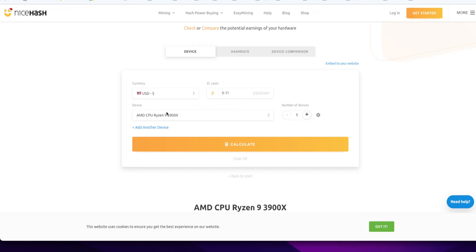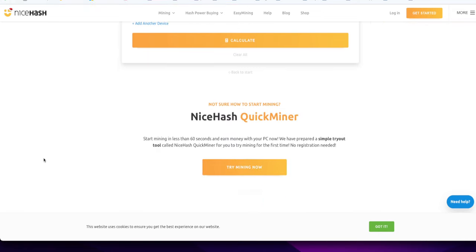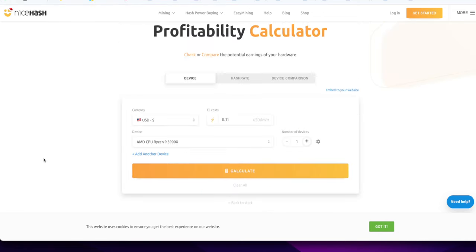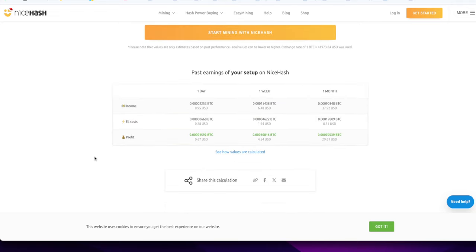Or if you want to go buy new hardware, you can put it in right here. Oh, I want to get a 5950 — boom, put it in there and see what it's going to generate. So here, 67 USD — that's after electricity. It's 95 cents a day gross, electricity is 28 cents, leaving 67 cents a day, about $20.61 a month after electricity, not including transaction fees to move your Bitcoin to your wallet.